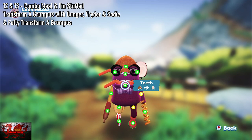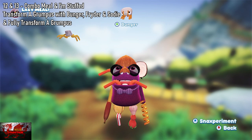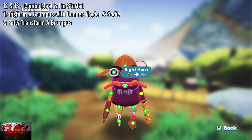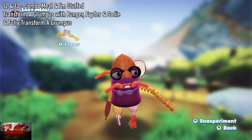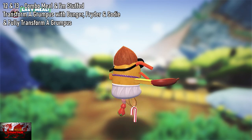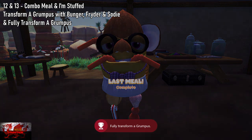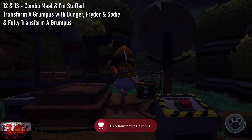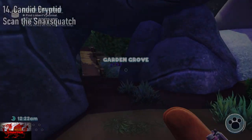With all main quests and side quests, you end up doing about six or seven body parts changed on each Grumpus. What you can do is just go to Garden Grove, collect six or seven, come back, find who you're looking for, and do that. It's a bit of a grind but not too bad. When you have transformed Floofy with a Bunger, Frider, and Sody, and fully transformed him — job done. That should be those two achievements there.